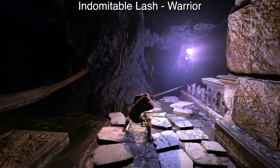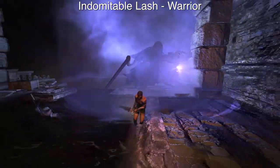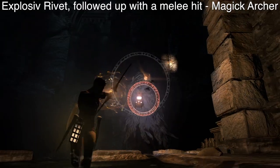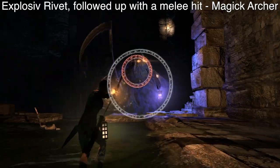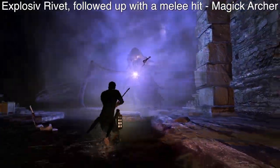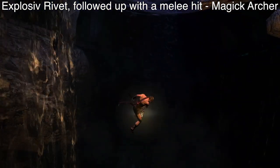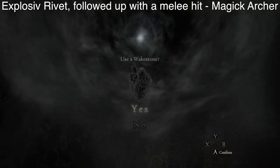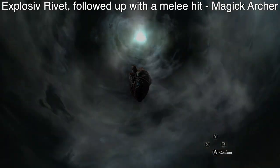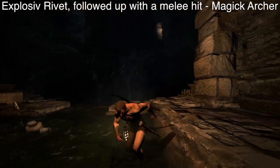For the Warrior you can use one of the Lash skills, and as with the Mage and Sorcerer, you have to get the timing right. The worst case for this method is the Magic Archer if you don't want to use Toss and Trigger. You can hit Death with the Explosive Rivet and then hit him to knock him down, but this often results in you dying with him. However, the Magic Archer is strong enough to kill Death anyway, fast and easy, with the Ruinous Sigil skill.